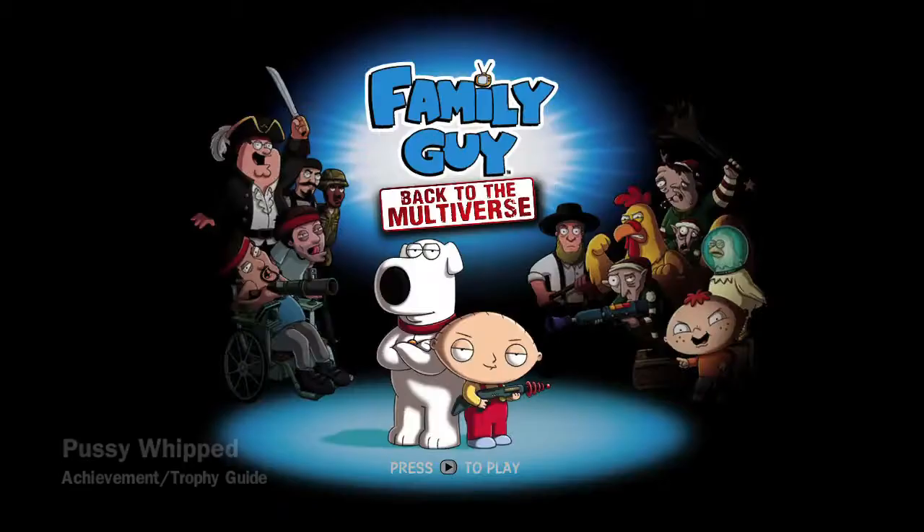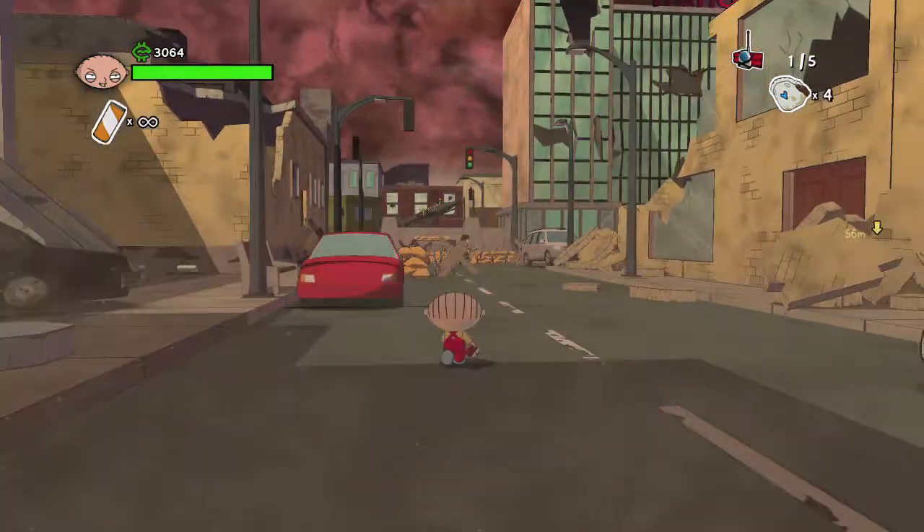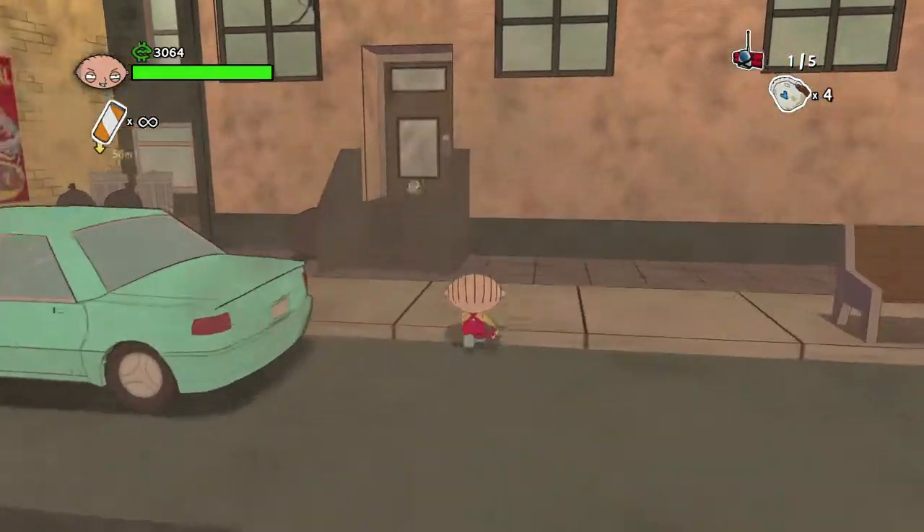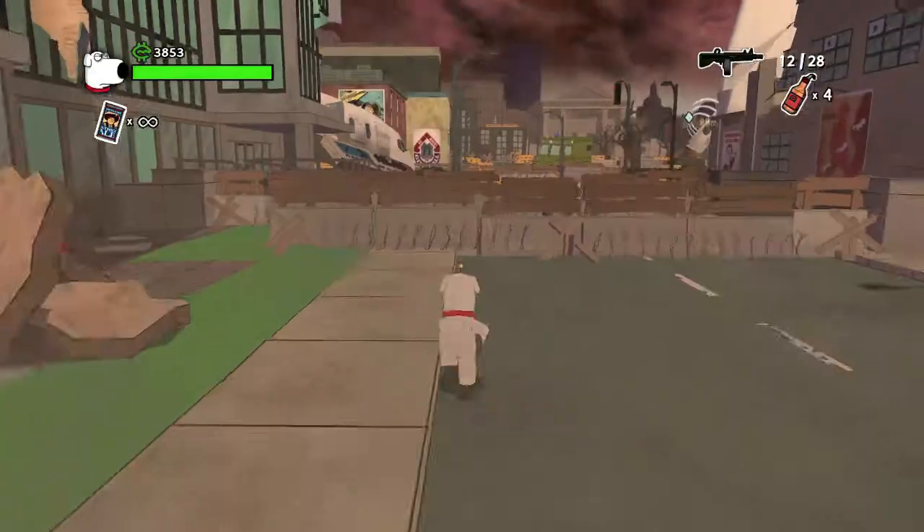Hey everybody, Sean here from Vigimiac.com. Here we are today back in Family Guy grabbing more collectibles. Today we are doing the level Pussy Whipped. There are going to be one type of collectible in this level, which is going to be the Kitty Figurines. There are five total, and the first one is going to be right at the start.